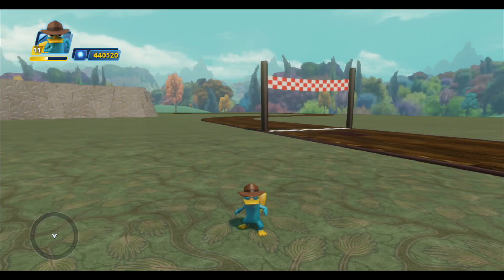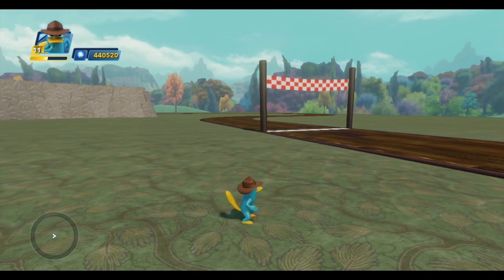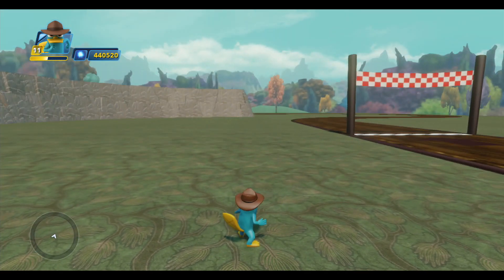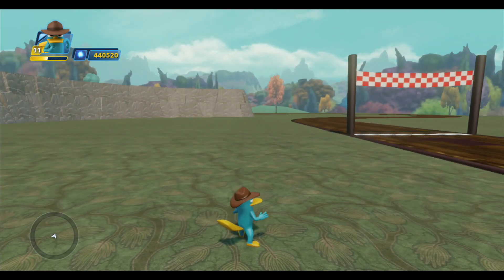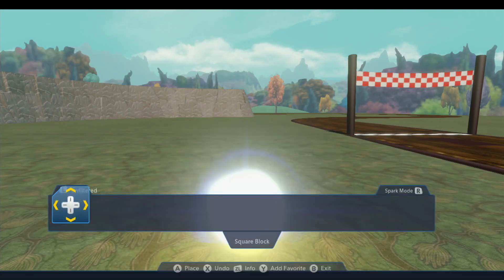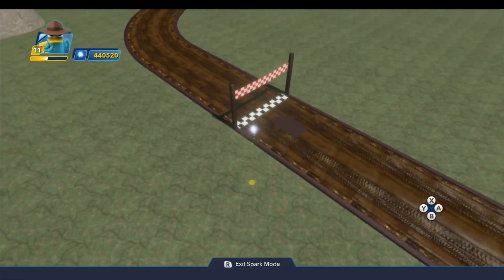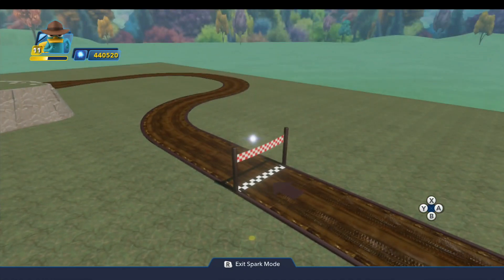Hello, Infiniteers, and welcome back to the Sleepy Hollow Speedway. Last time, I laid the track and the majority of the terrain for this course, and today I'm going to fill in the details. I'm going to build most of the major landmarks, including the town, the covered bridge, and the old Dutch cemetery, and then I'll add in the plants and decorations at the end, and that will finish the build exercise for this toy box.